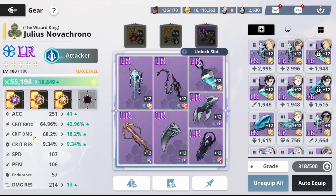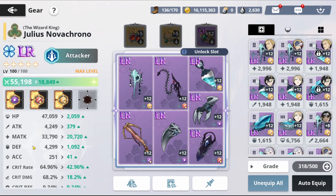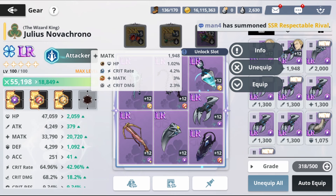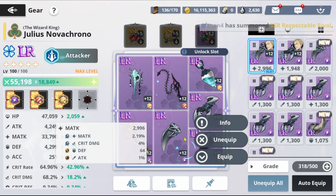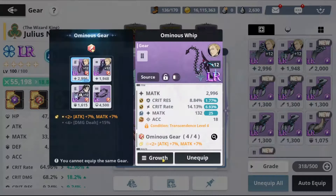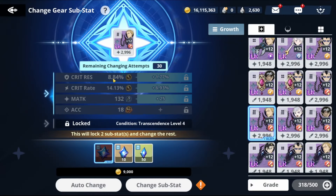Julius doesn't need defense or HP unless you're building him defensively. He doesn't need damage res either because everything is maxed on offense. I'm keeping this piece and this one — it doesn't have matk but I'll keep it for now. I'll use the two-lock material once I have it. Lock these two S stats, then reroll only the third and fourth substats.